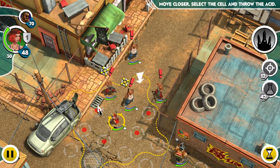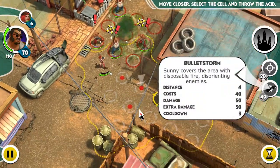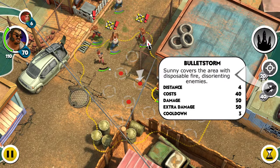Once you select the appropriate grid point, that is when your actions become available. We will throw the acid to that particular grid point.